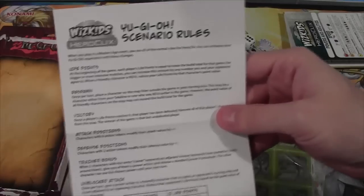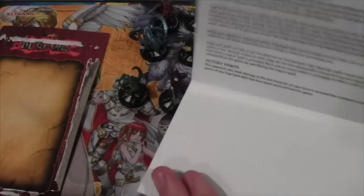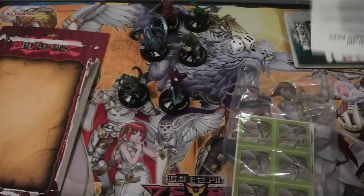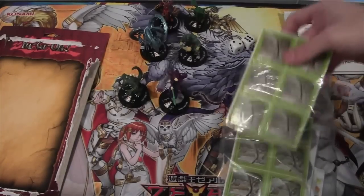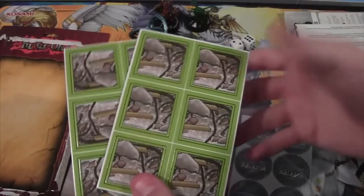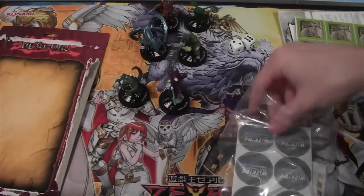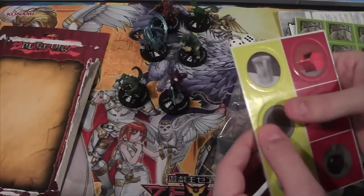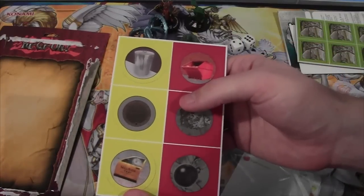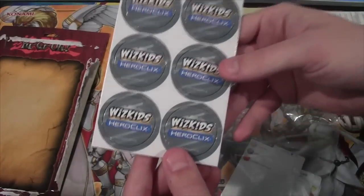There are different scenario rules — I guess that makes it more like Yu-Gi-Oh! with life points and everything, making it easier for a Yu-Gi-Oh! person to learn. These I've heard are like disaster zone tokens — certain parts of the map can be destroyed so you place these on it. There are different things like smoke, hindering terrain, and barriers for blocking paths. These I think are like objects your monsters can actually throw, and also used as tokens.